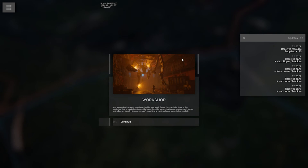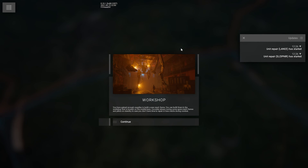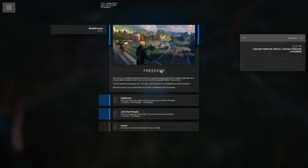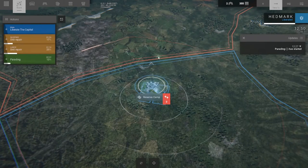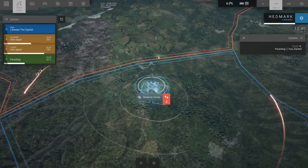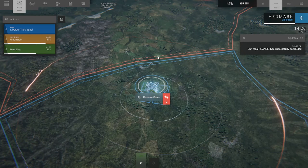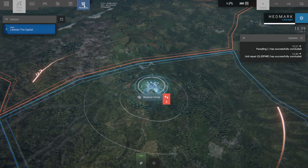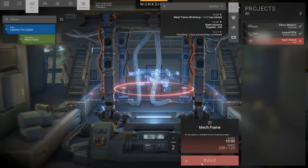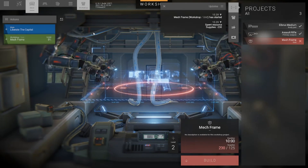Let's do our repairs. We've opened up the workshop — you've gained enough supplies to build a new mech frame. You can build it in the workshop located in the mobile base. Consider always having spare mech frames and pilots on standby in case you don't have time to repair or lose mechs during combat. You have successfully liberated the province and the people rejoice. The relief is palpable. One of your pilots wanders over and has you watch the people dance in the streets. Some of your pilots would like to celebrate — we'll join the parade and knock 50 fatigue off our people. Let's set up the workshop and get another frame — that will be three mechs, our maximum total.